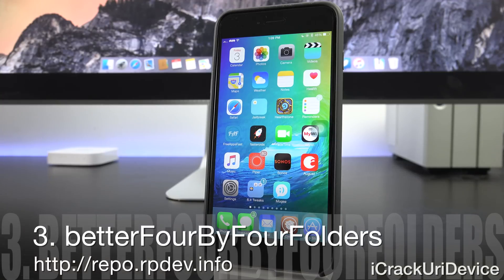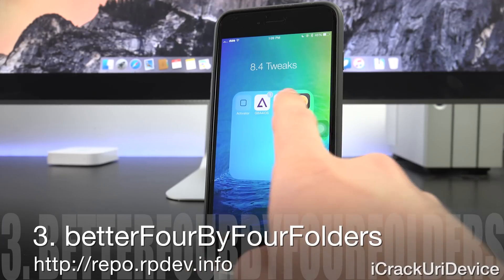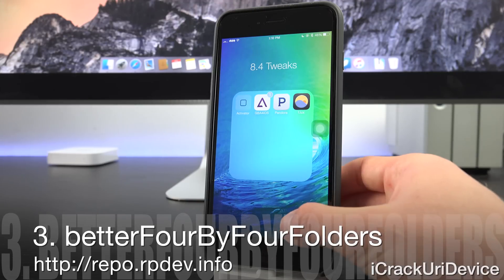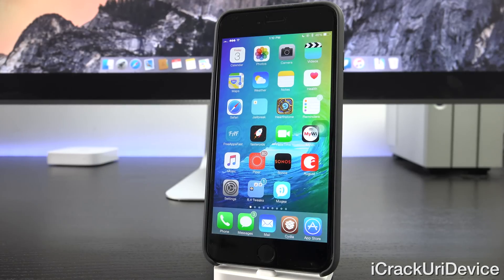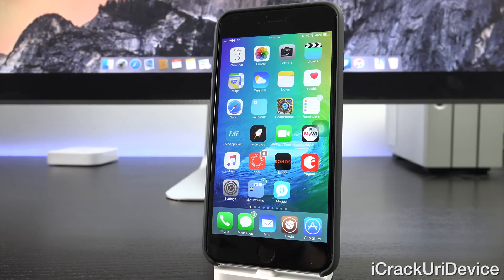Next up we have Better 4x4 Folders. By going inside of a folder, you can now display four icons in a row, which looks really nice and is great for those who don't like swiping between folder pages. It's from a custom repository — repo.rpdev.info. You can add it inside of Cydia. Along the same lines, we also have Better 5 Icon Dock, available from the same repository.